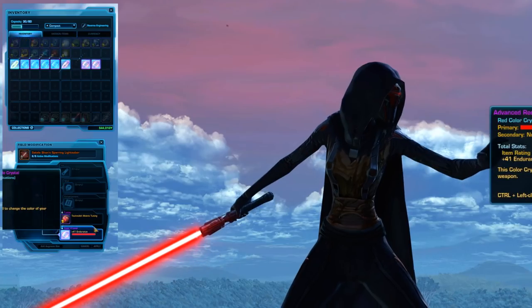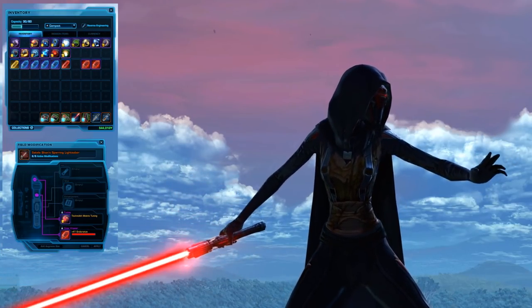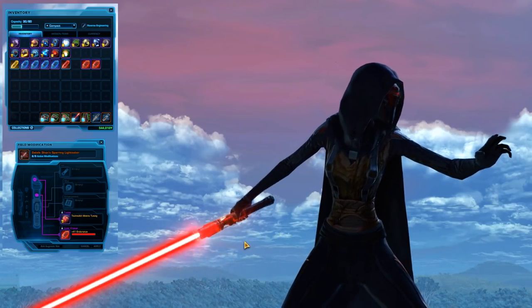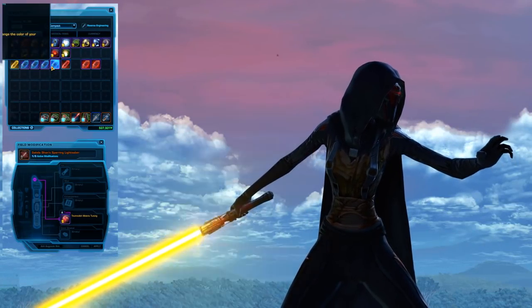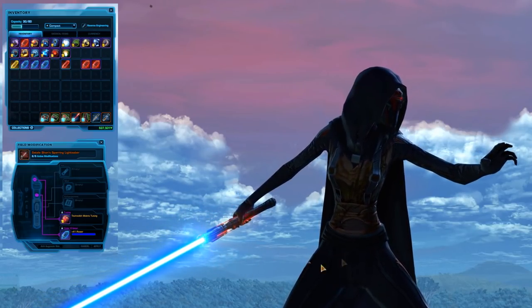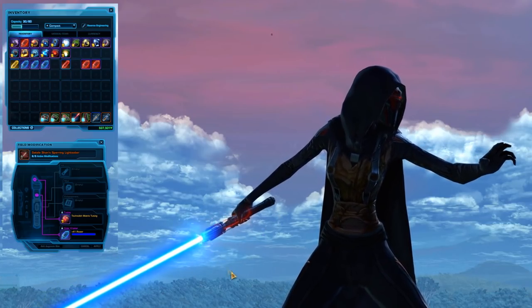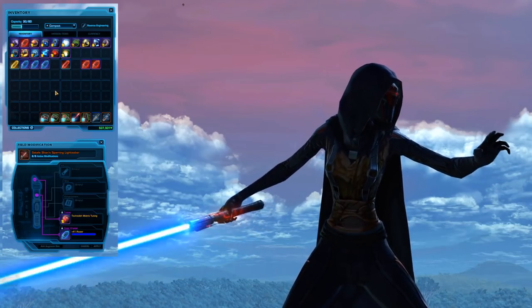This is the Technolith Matrix Tuning. I've actually seen a friend with this one. You can't see it very well with a red saber, but if you take a look on the hilt of this saber it's got a cool effect. With a blue crystal you can see it better — it's got red contrasting, a kind of technology look with symbols. This one is originally from the Warbound Crusaders Pack.